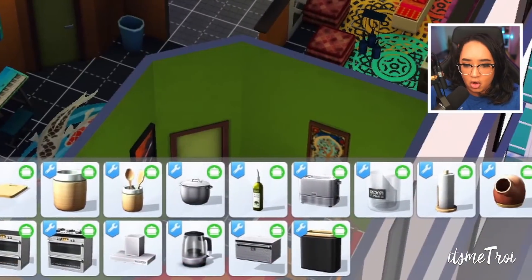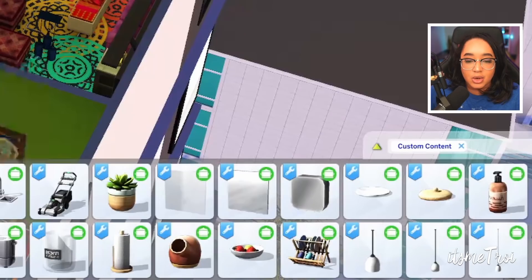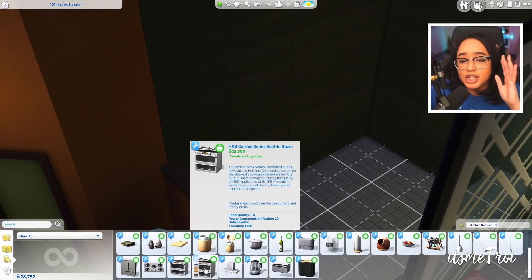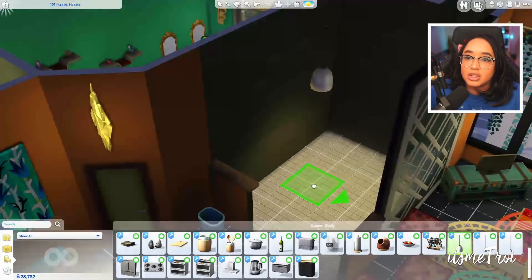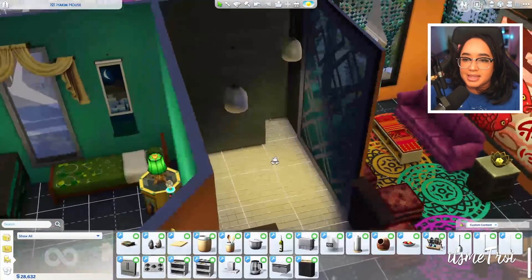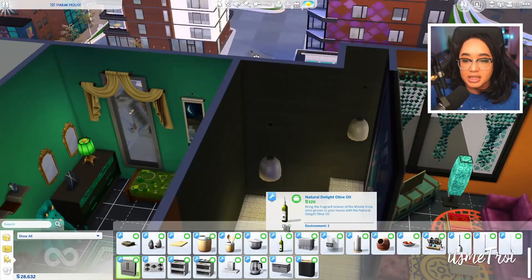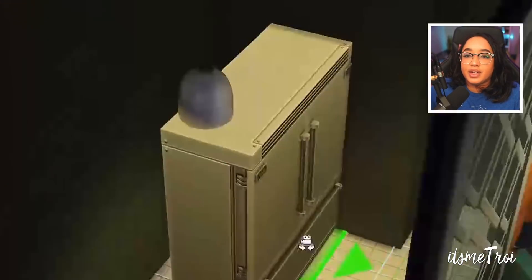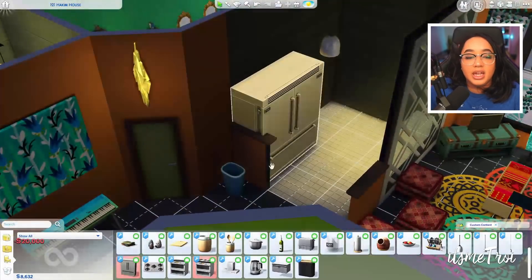Here are all the kitchen items for this pack. Like I said, 40-plus items — it comes with new countertops, fridges, stove tops, and lighting. I actually needed new lighting right here. I think I'll put the stove here. I can't put the fridge there, and let me tell you why — because this fridge is huge. This fridge is the star of the show!